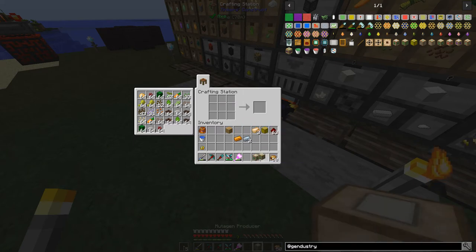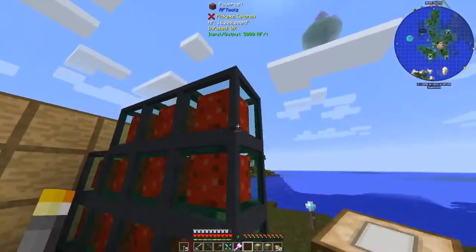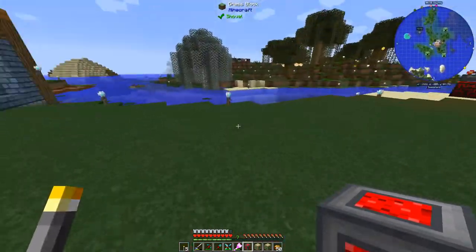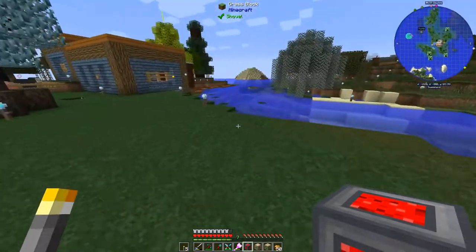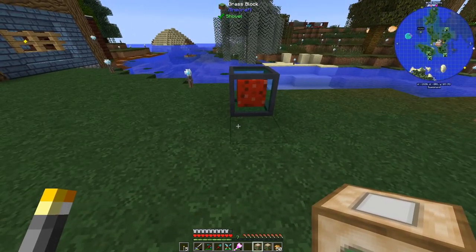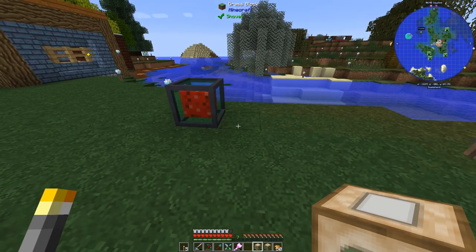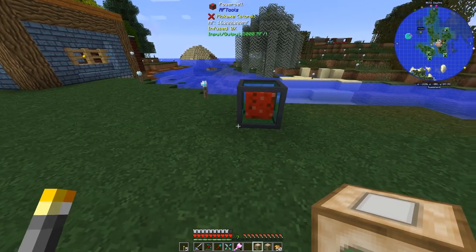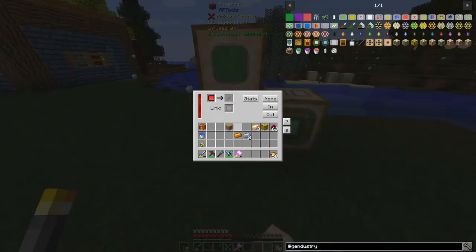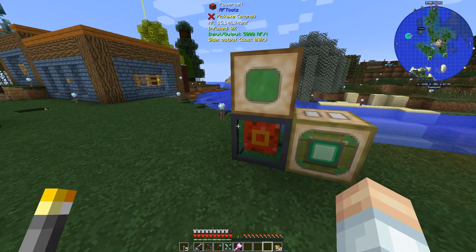We got mutagen producer and mutatron. What we're going to do is grab one of our power cells, do that, and we'll set this up. Let's spend a little time thinking about this. I need power to go directly to both of these machines. Both of these should be getting RF - 5 million on that one and 1.6 million on that one.